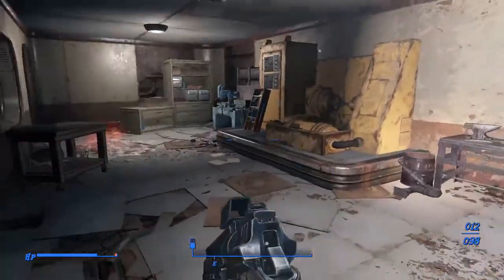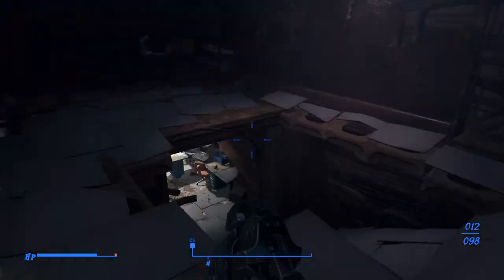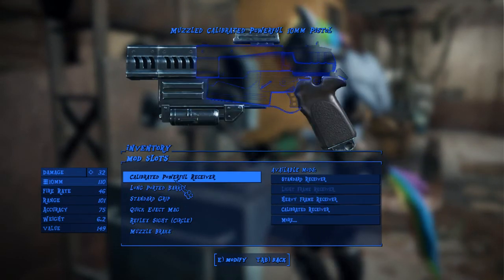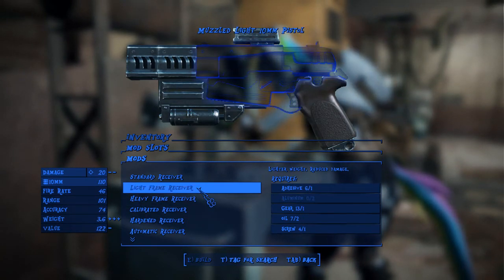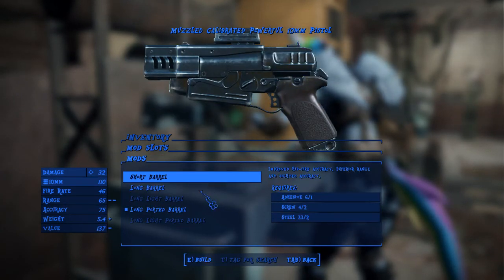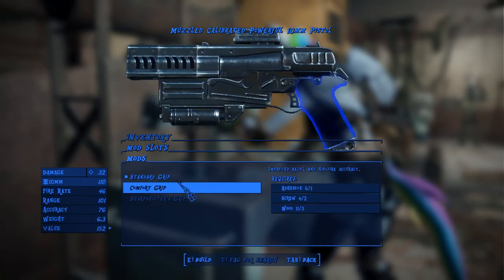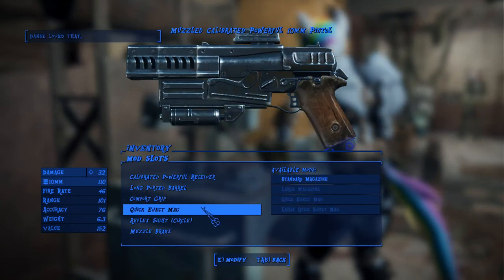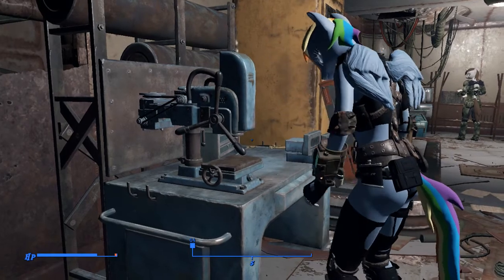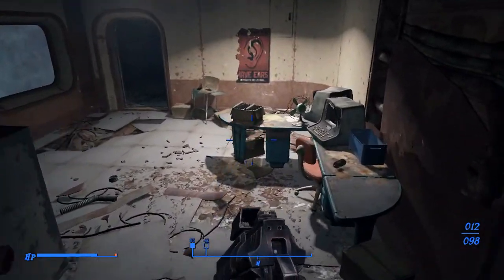If you took him out of that power armor he'd probably be a wimp — wouldn't know how to do squat. Actually, let me see something here real quick. My frame receiver — just 20 damage. Calibrated, yeah, calibrated powerful. Standard grip, cover grip. Standard sights. Alright, just kind of did a little upgrade here, just in the handle of it — a tad better accuracy, why not?